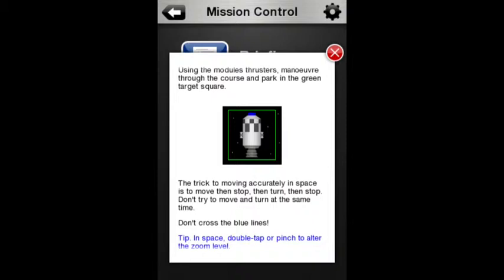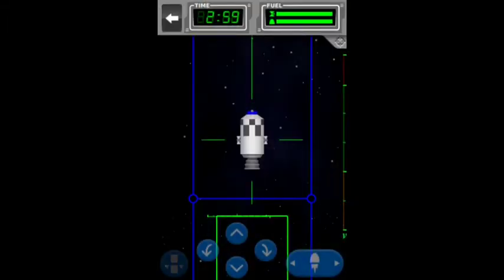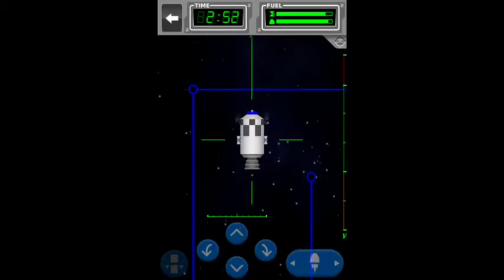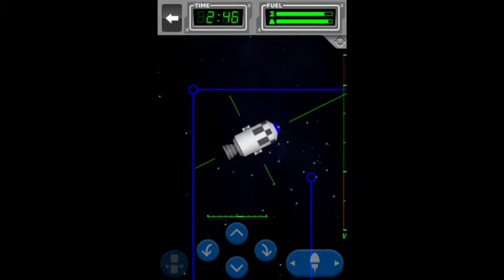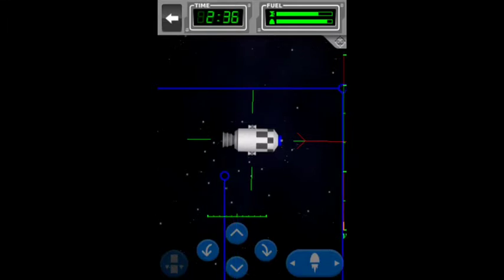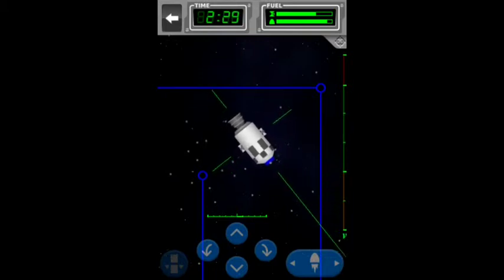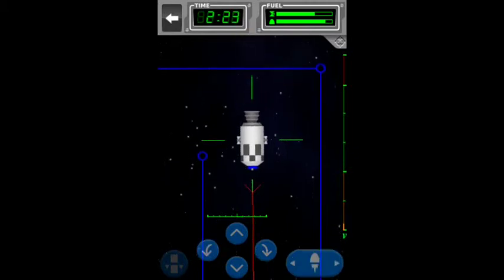I know from experience that turning while moving is very bad. We can use the thrusters or the little arrows at the bottom. This is monopropellant — the spacecraft shoots out little jets of air to propel it in space. This monopropellant is controlled by the RCS, which stands for Reaction Control Systems, and it's used to keep the rocket steady during flight and to control its pitch.